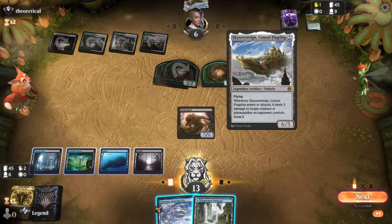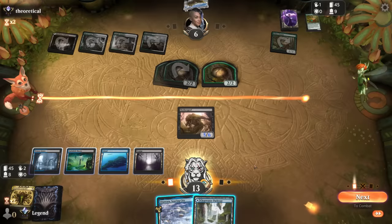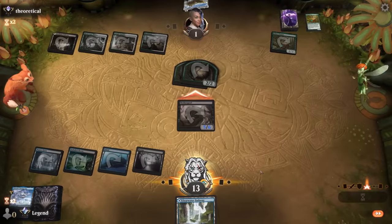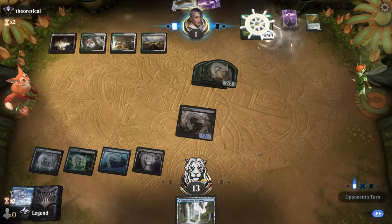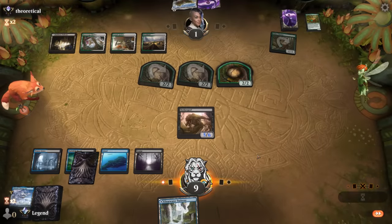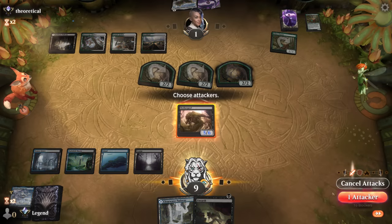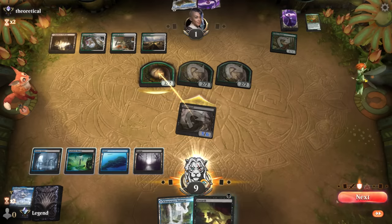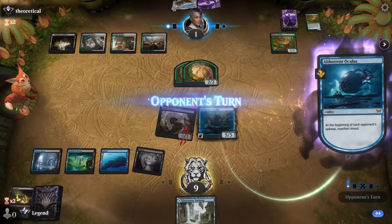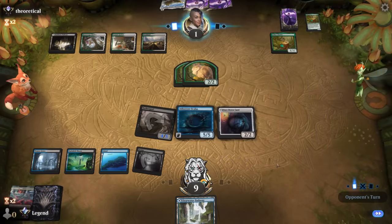Maybe drawing a flyer could present lethal, but Sky Sovereign is coming down soon. I think I do put them to one — that way if they want to crew Chariots to attack they die to another removal spell on the cat token. Unearth gets back our Oculus — has to be the play. Now we've got a lethal flyer and can turn Psychic Frog face up as well. Just gotta dodge Grease Fang for a turn.